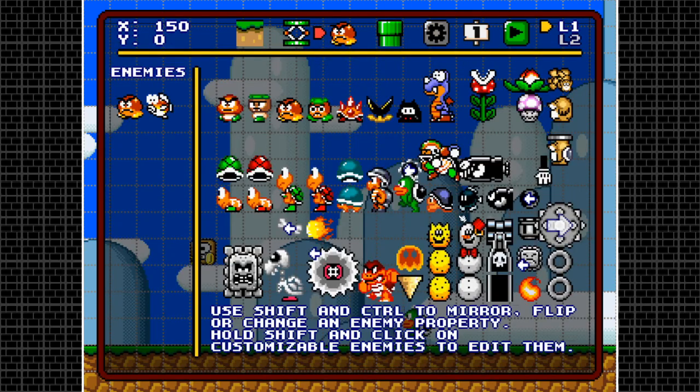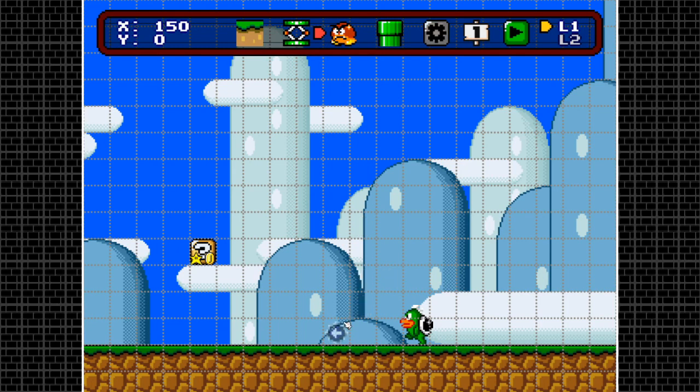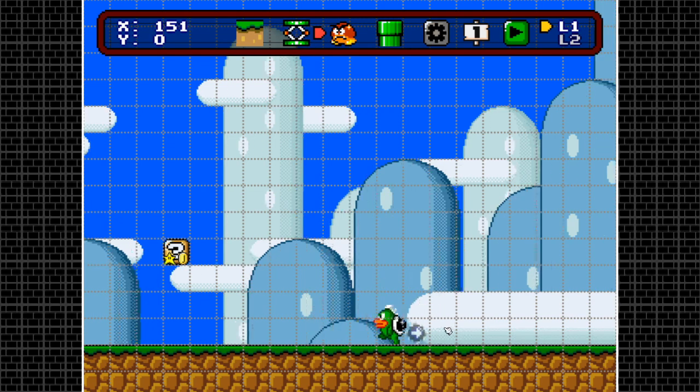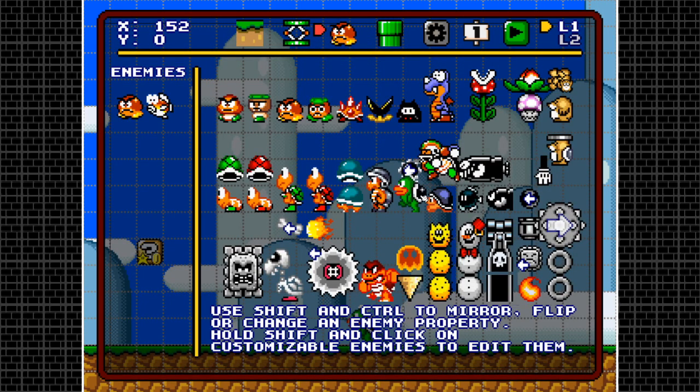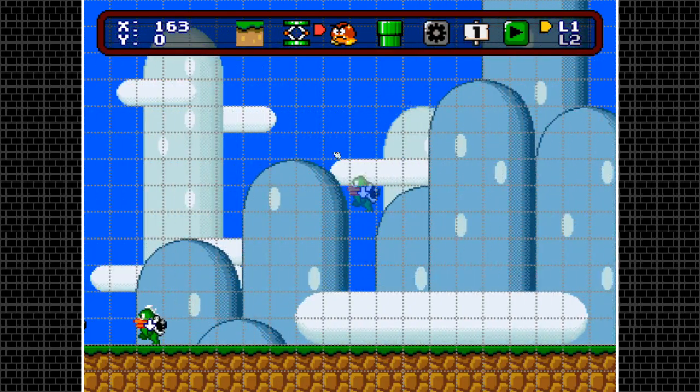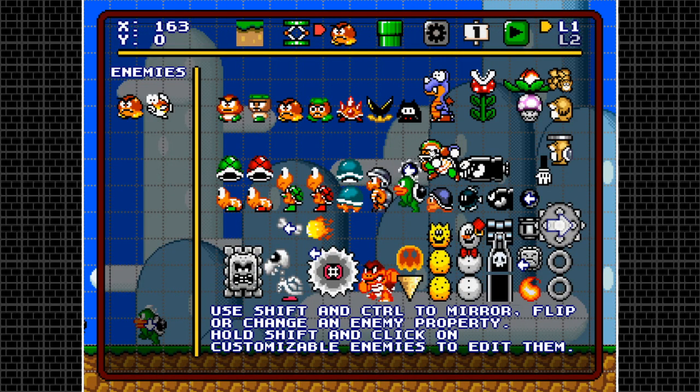Next enemy is the Spike. These things throw spinning spiky balls that go left and right. You hit control to change direction. If you leave them without any modifier, they walk normally from left to right. Hitting control changes direction, and if you hit shift a down arrow appears — that makes them static, so they just stay wherever they are and throw spikes without moving.